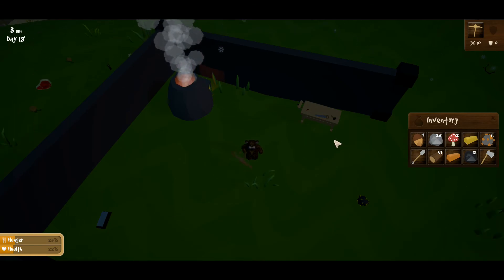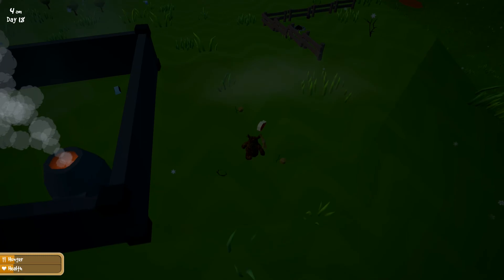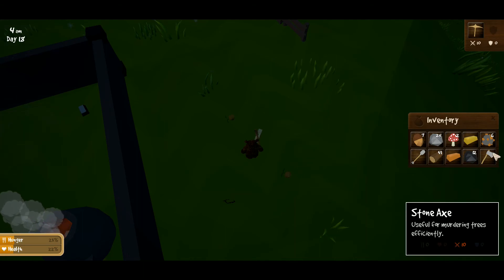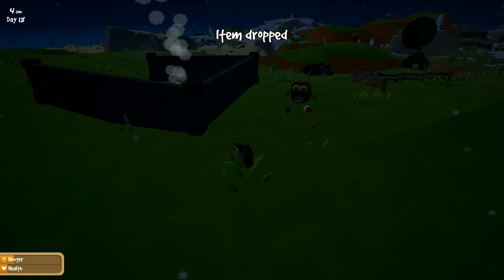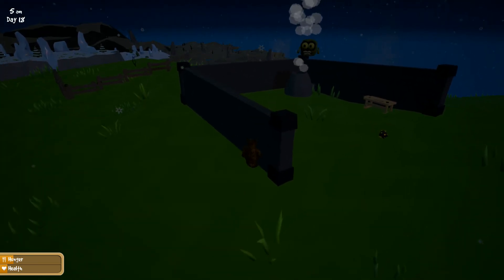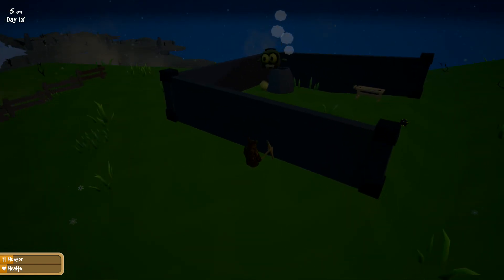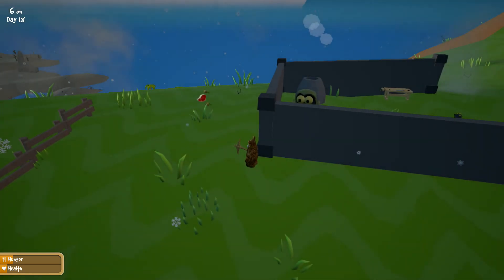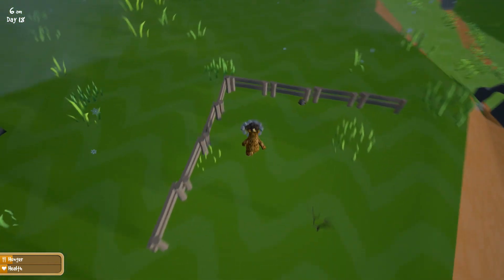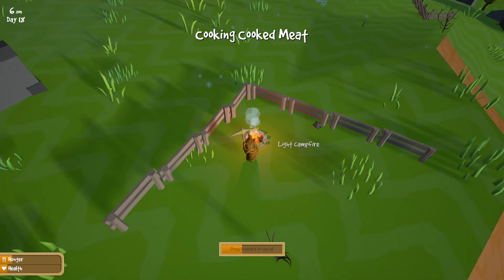Oh we're hungry, we can probably deal with that in a second. We're missing a mushroom for food purposes, but we do have this meat we can cook real quick. The farm is the very first thing we had to set up — we're in a rough spot when it comes to food. Let's definitely cook this meat, that'll help a little bit.